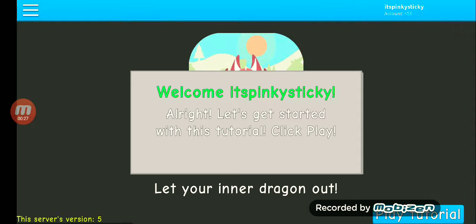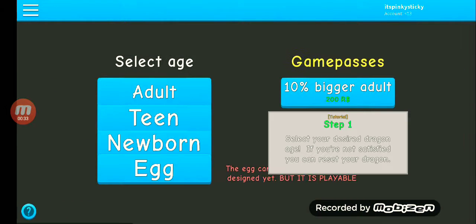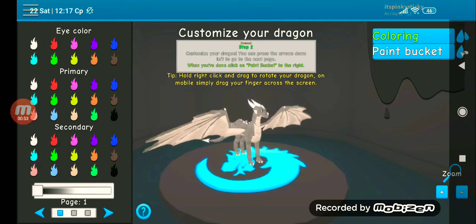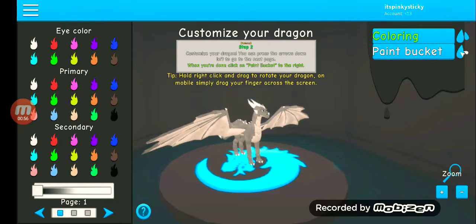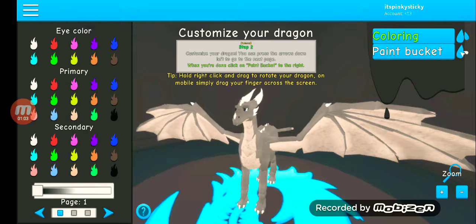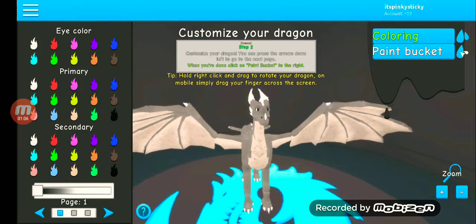Clicking play to start the tutorial. I want to be a teen. Whoa, customize your dragon! I'm gonna have fun. Eye color — zoom in on the eye color. Actually, no, green for the primary.